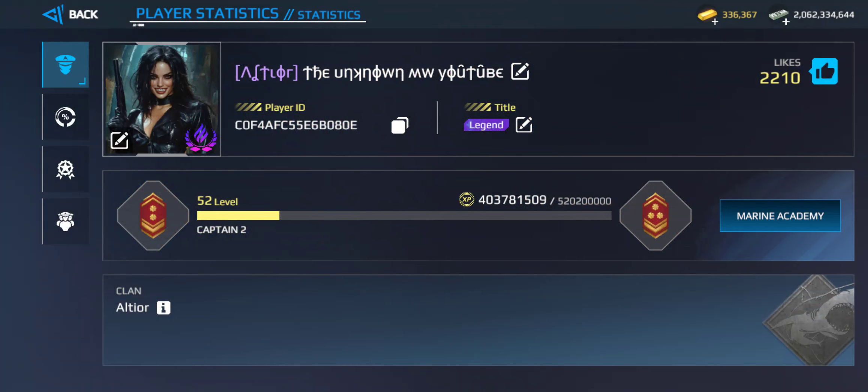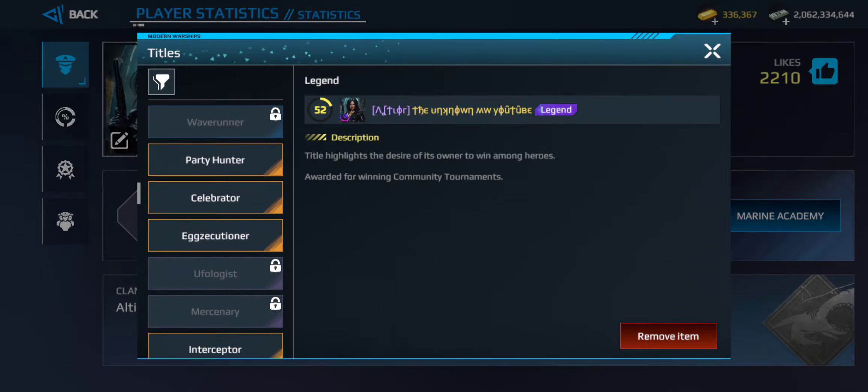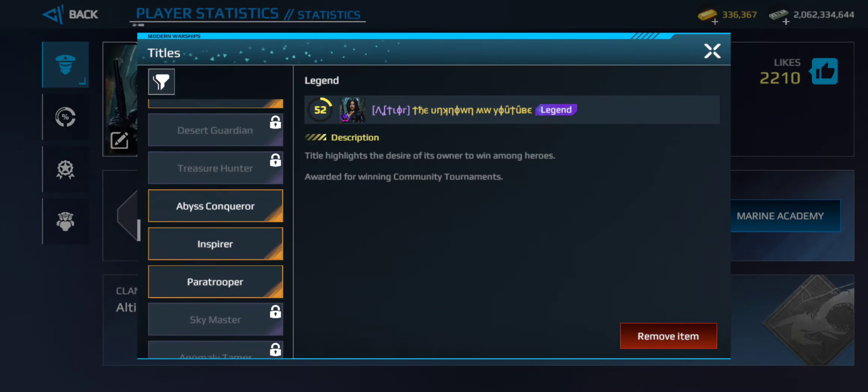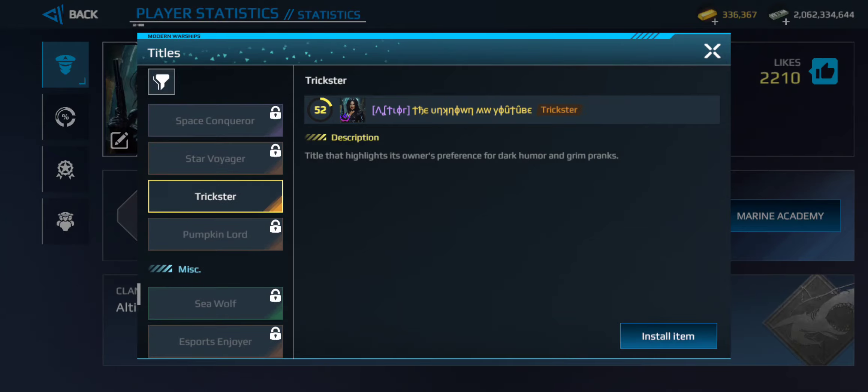Next we have the Trickster Title. Scrolling through the endless amount of titles I have — there it is, the Trickster Title. A legendary trickster title would actually appear above 'Trickster,' which would be kind of cool to be honest.